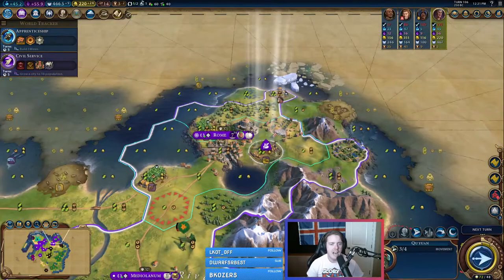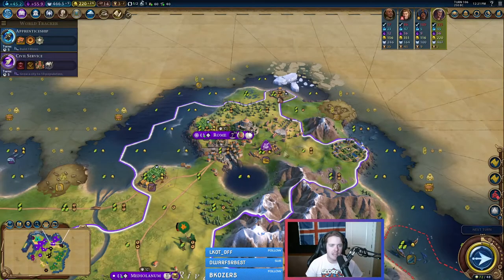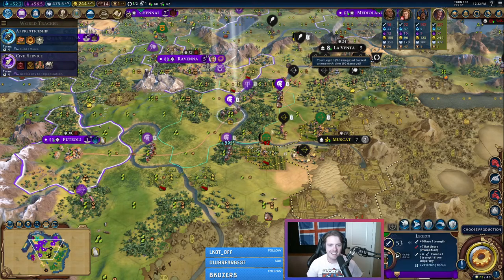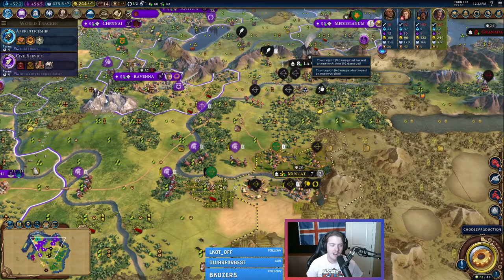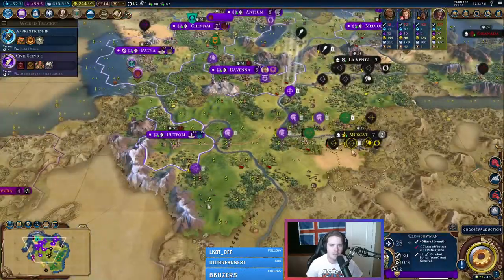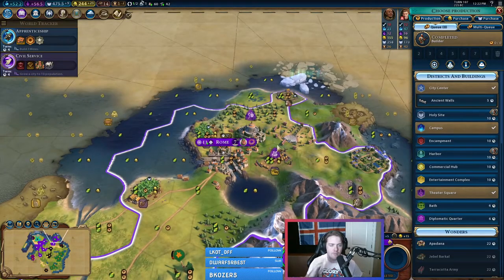I'm just going to take out archers with the legions. I have nowhere for this great rider to go right now — great work slots are all full, so we'll just sleep this guy until we need him. The archer destruction squad is just mowing them down. This crossbow here is going to provide cover fire. I reckon if we get one more legion down here, we should be able to take Muscat pretty easily.